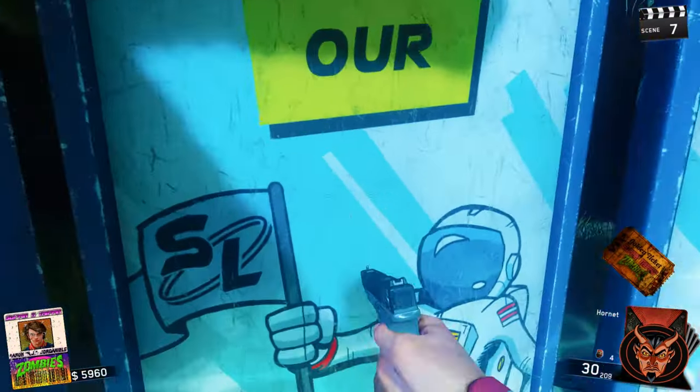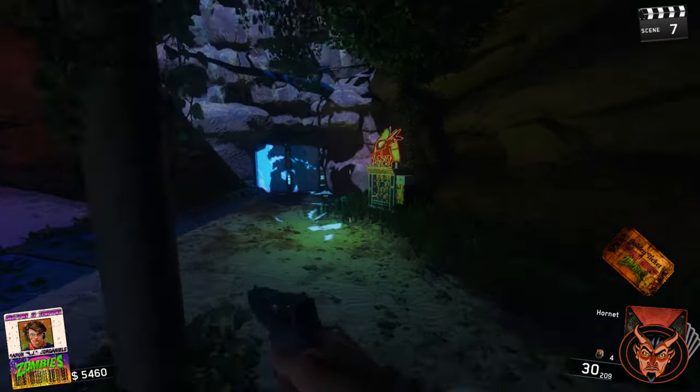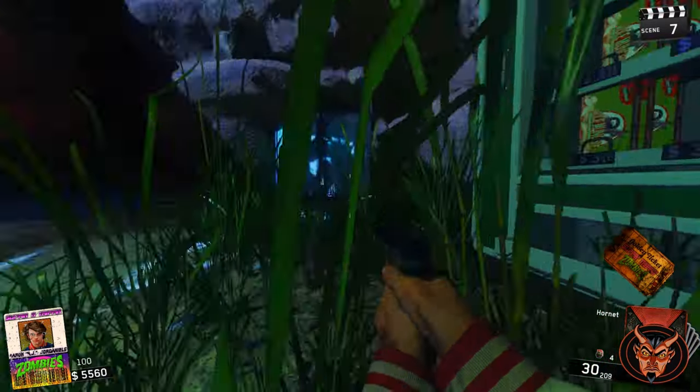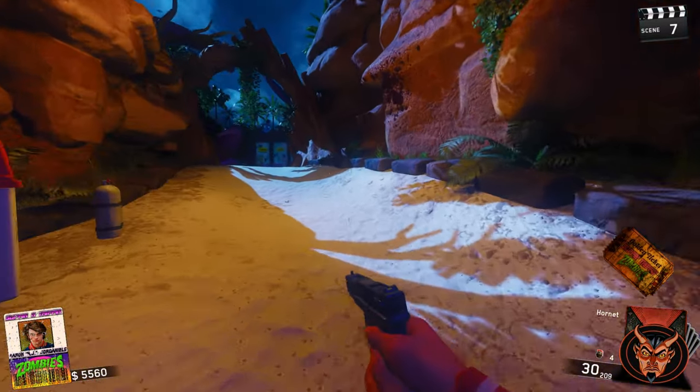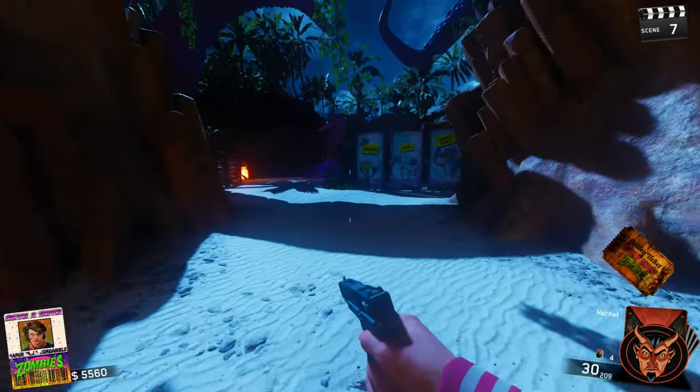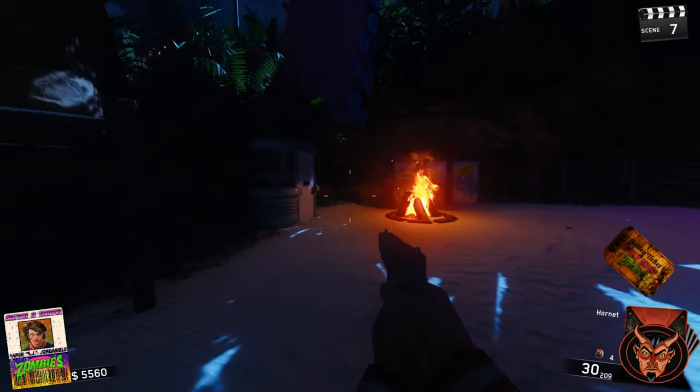Is that a door? It is. What's over here? Mule Kick? Yup! 2,000! Wow, that's cheap. Usually Mule Kick is 4,000. Thought that was another flamer zombie for a second.